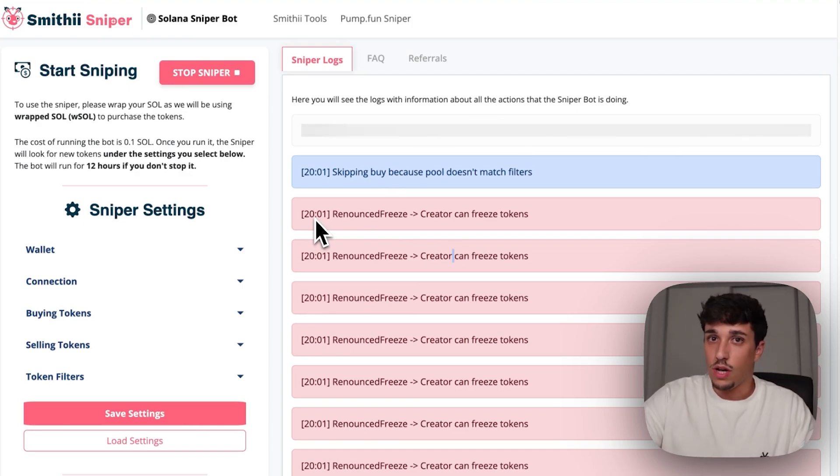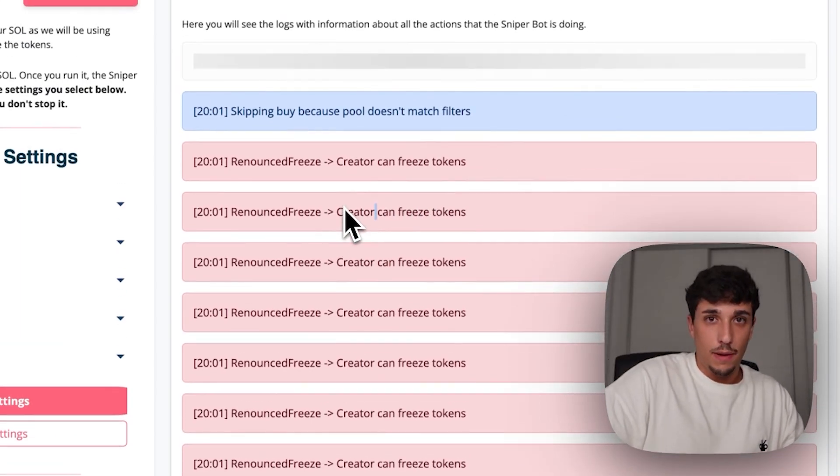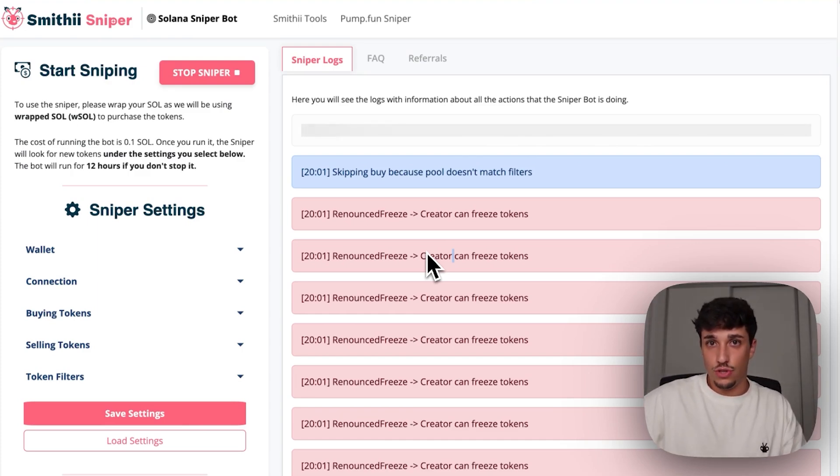In this video we are going to talk about the main one. As you can see it's running already, and it essentially is a sniper that will buy for you all tokens launching under the conditions you set.